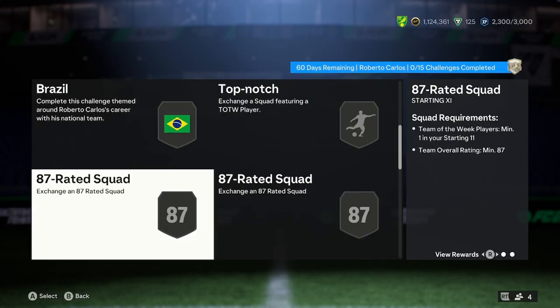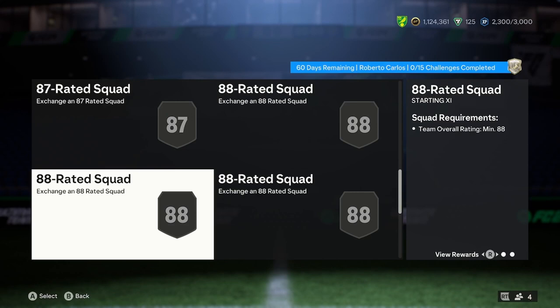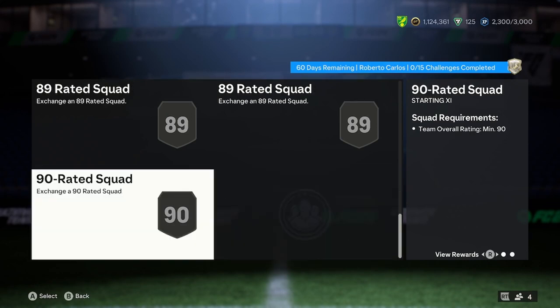In terms of prices, have a look at this: bronze, silver, 83, 85 team in a week, 86, 86 team in a week, 87 team in a week, 87 team in a week, 88, 88, 88, 89, 90. That is a bit silly price wise.